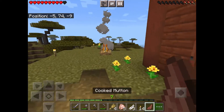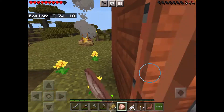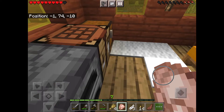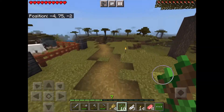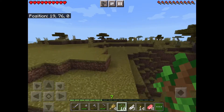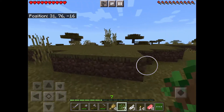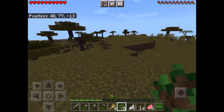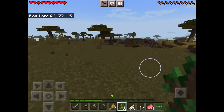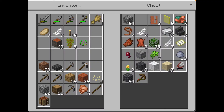The cows are in the pen — there are five of them now. Now I want to get started on the storage room. I need oak wood for it, so let's plant all these saplings I have. Three, two, one — okay! Now let's get the other materials we'll need.